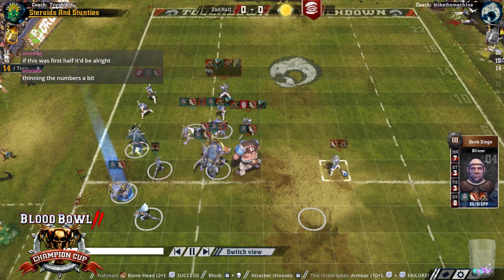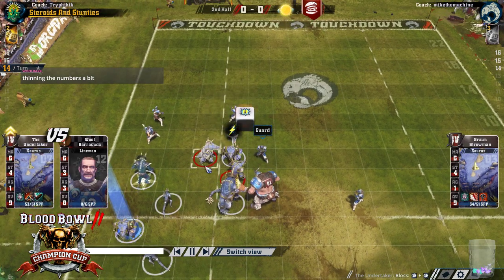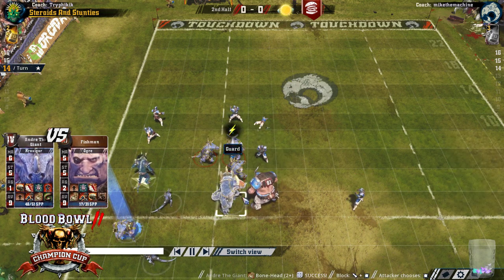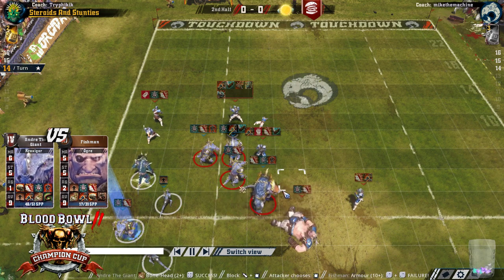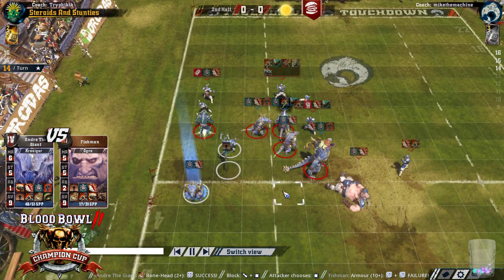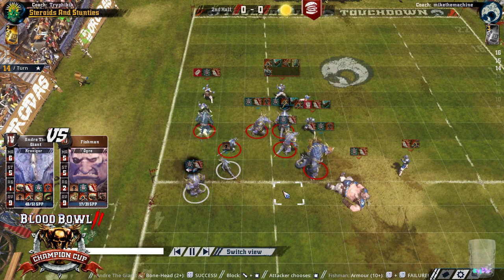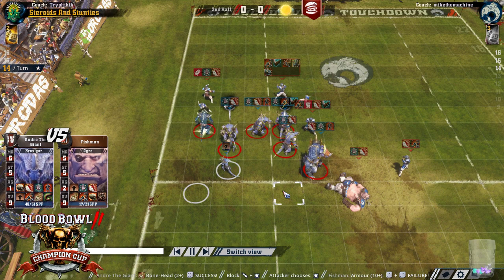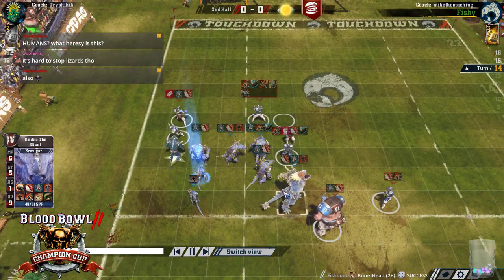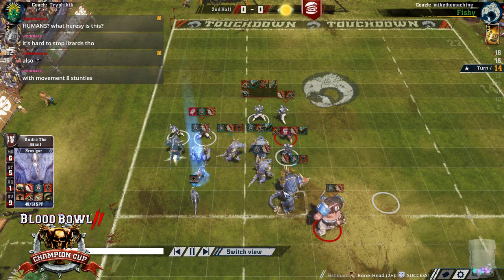If I was Tri now, I would have blitzed this guy and swivelled round — maybe not actually, he doesn't have a lot of players either. It's getting pretty tricky now for Tri. Tri needs the Ogre to Bonehead or get Kaz'd or something. Going for a bit of hot basing action. And now he's going to do the handoff. Still a bit risky, but not so risky. He makes it — still got two rerolls. It's really hard to stop Lizards.